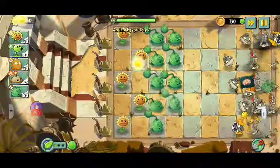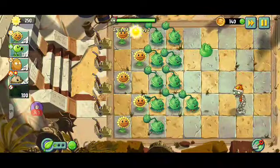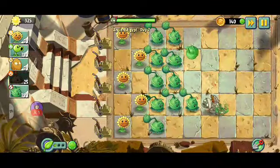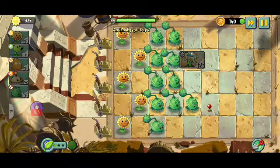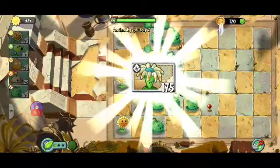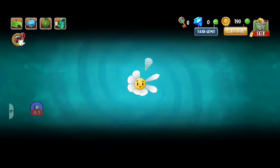The final huge wave - the flag zombie goes down and only the cone head is left. I'm not going to waste plant food on him. I planted a potato mine but our cabbage took care of it. We get a new plant: the Bloomerang - it 'hits up to three targets in its lane twice.' Let's continue to level three.